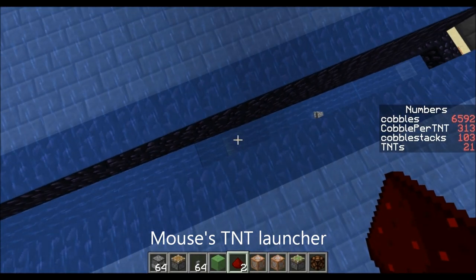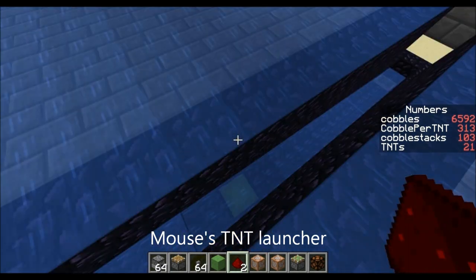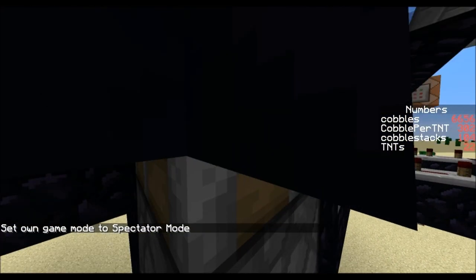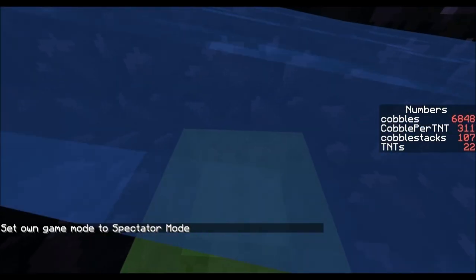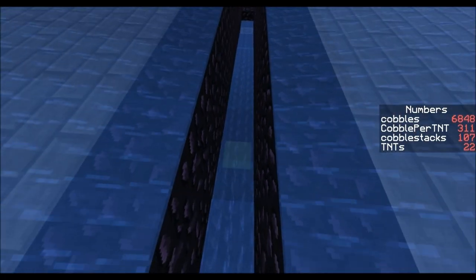Another thing I did is I just copied the same design from LittleMouse, where it dispenses TNT directly into a slime block and then it launches up like that. So that's a bit simpler — you don't need an extra piston to the side like in my previous version.